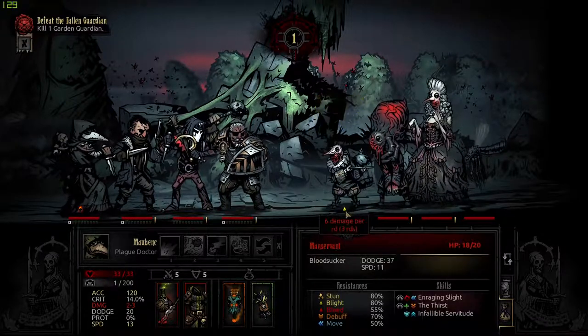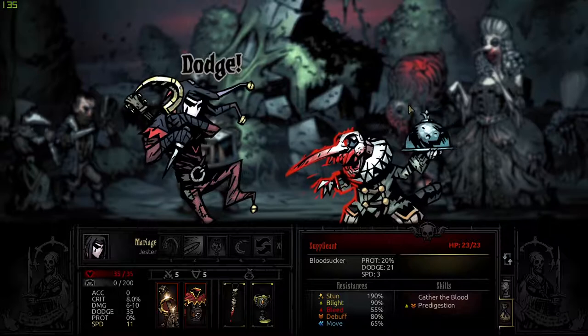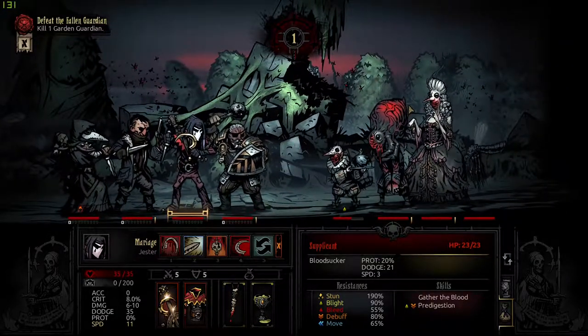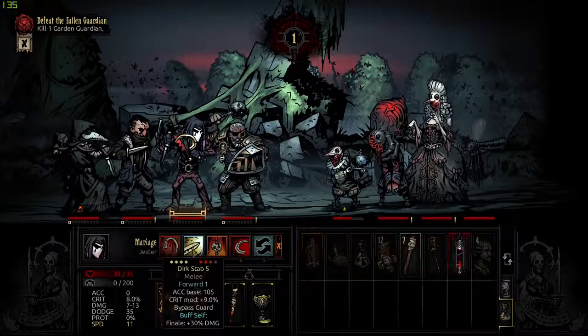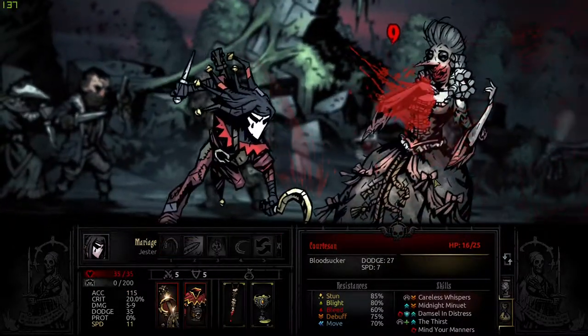The Crimson Curse is a pain to manage. In all four stages, it weakens your resistance to bleed, blight, and stun effects. It takes a percentage of your maximum health away, depending on whether you are diseased, craving the blood, or wasting away for want of it.